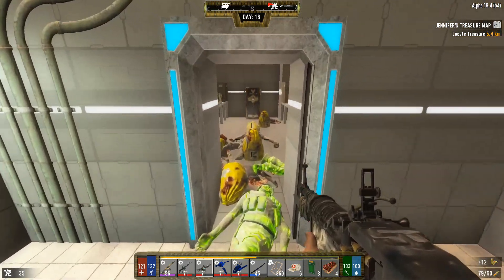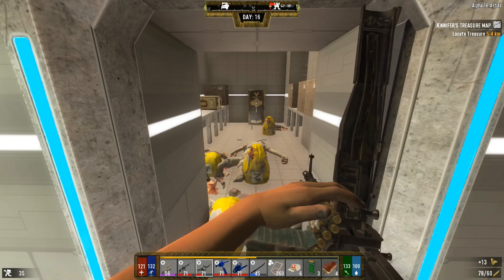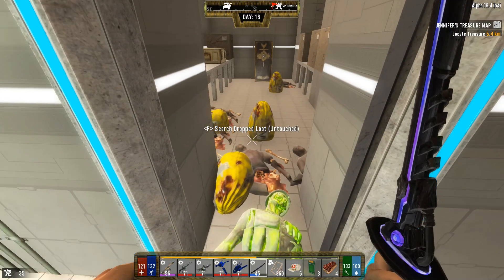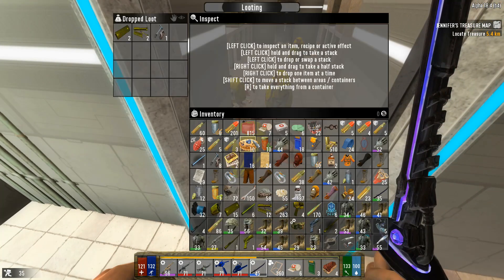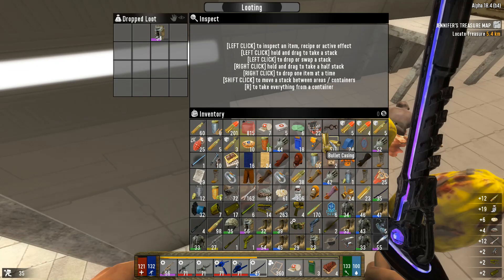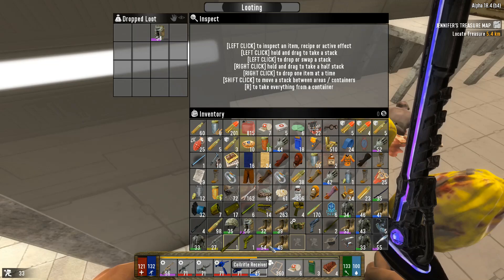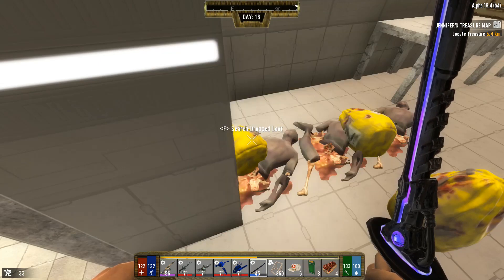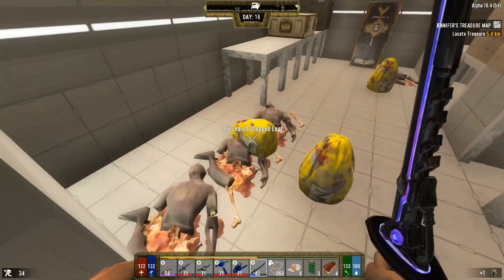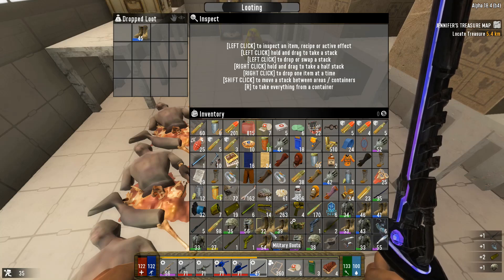I'll take out this body bag now so you guys can see - you just shoot the body bag and it disappears. Nothing else can spawn back once you kill off the body bags in here - they don't come back. It doesn't matter what your respawn for loot timer is at, body bags do not respawn. So it's up to you if you want to clear it completely. There are four on the map as far as I know, though I could be wrong.